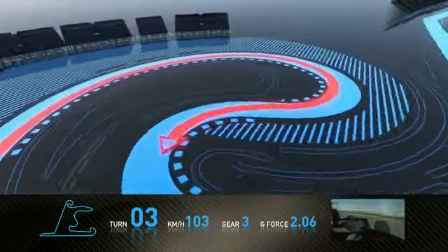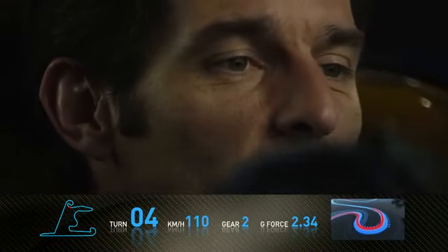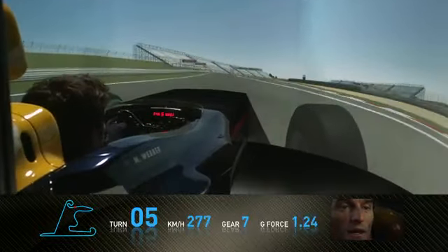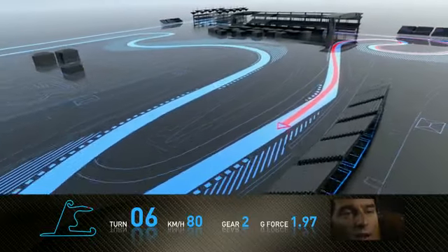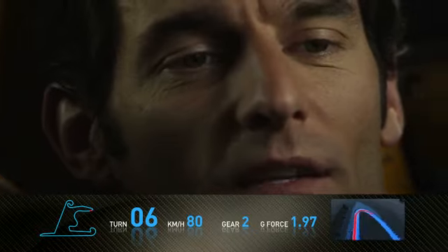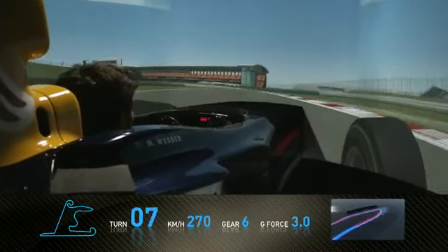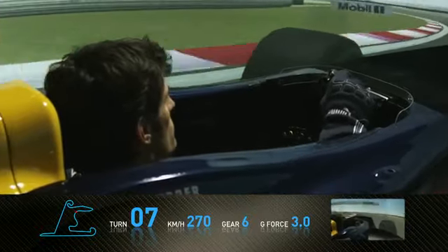Then you plunge downhill into turn two, which is a long, long left-hander which then opens a lot. Accelerating hard away from there, third gear, up over the crest — quite a fast section of the track — and then braking hard again. Very, very important to get deep in on the brakes but also manage to get the best exit, as you're now on full throttle up towards the middle sector of the track, which is incredibly fast.